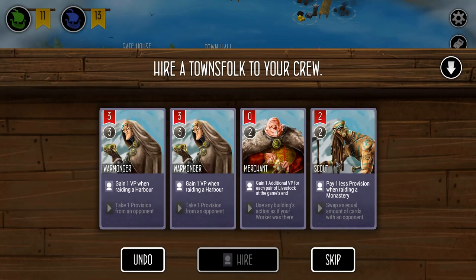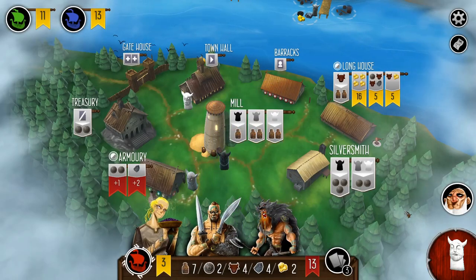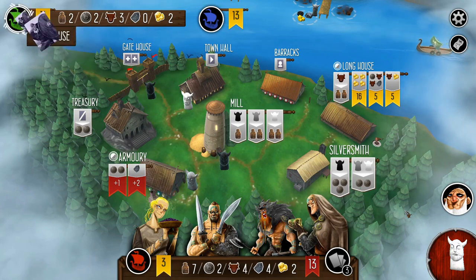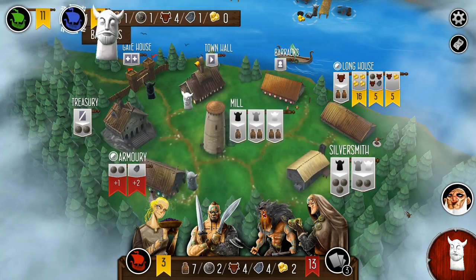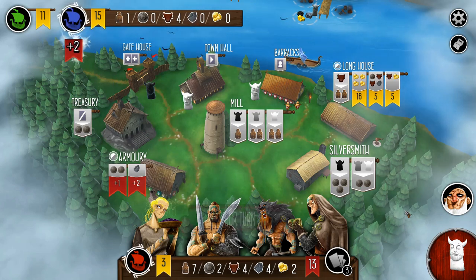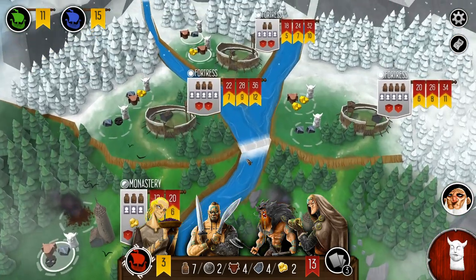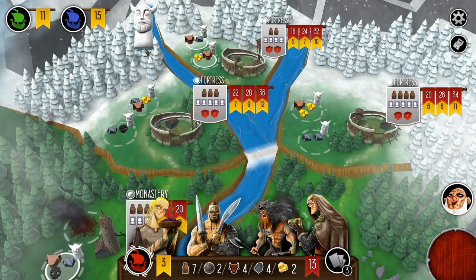I think a scout is good — I actually ended up going with a Warmonger, but the scout is also useful in this mission, especially if there is any gold at the monasteries. Saving provisions is key — I went with the Forager to get as many provisions as possible. Whatever saves you provisions and allows you to raid more often is really good. I was really concerned about making sure I can raid repeatedly. I have not amassed that much gold yet, so I need to scan around and see what I can grab.